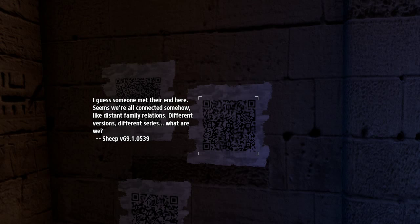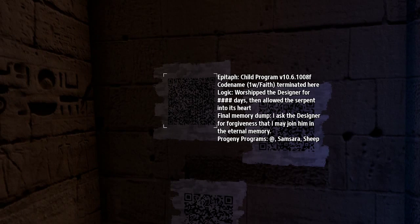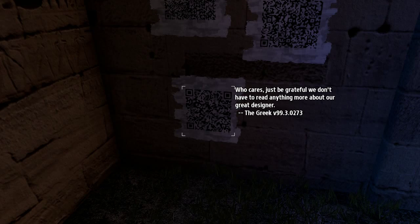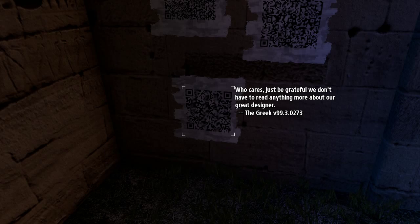I guess someone met their end here. 'It seems we're all connected somehow, like distant family relations — different versions, different series. What are we? Nobody knows.' Epitaph — 'Child program, the intent with the code name Faith. Logic worship the designer for blank days, then allow the serpent into its heart. Final memory dump — I ask the designer for forgiveness that I may join him in the eternal memory.' Oh my god — programs at samsara and she let the serpent into its heart. Who cares — just be grateful we don't have to read anything more about our great designer. Get booked.